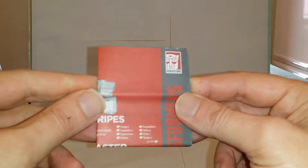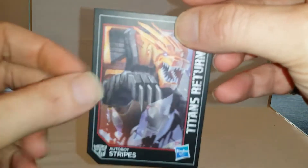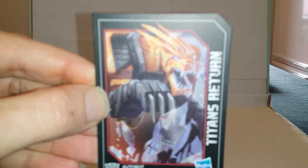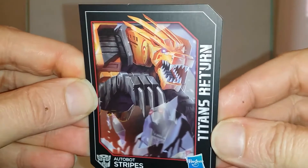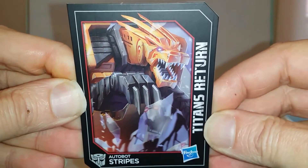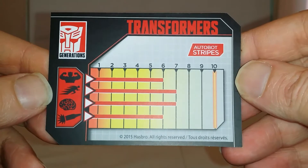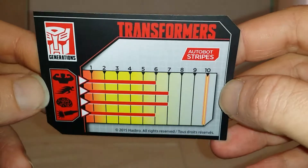Niveau contenu, rien d'exceptionnel. La fameuse petite notice. Et puis la petite carte collector que voici, où nous retrouvons donc le superbe artwork qui était présent sur la boîte. C'est un très bel art, vraiment très dynamique. Et puis les stats de notre ami Stripes, quand même assez élevées pour un mini Spy.